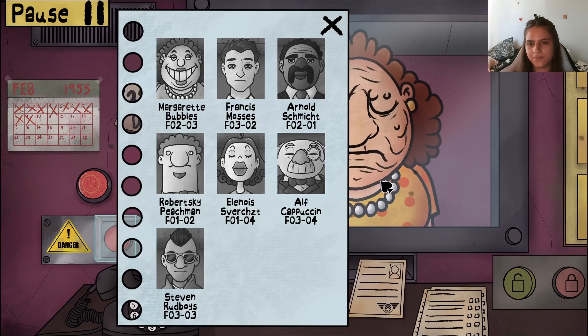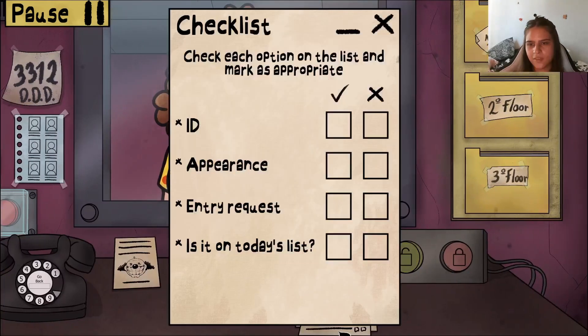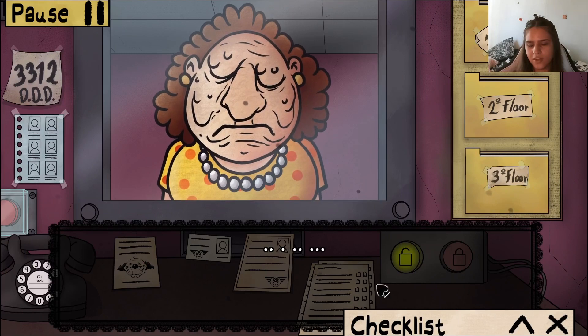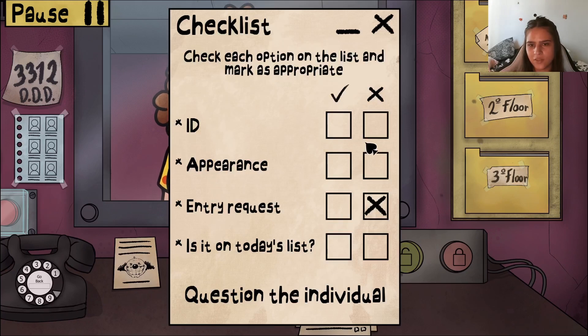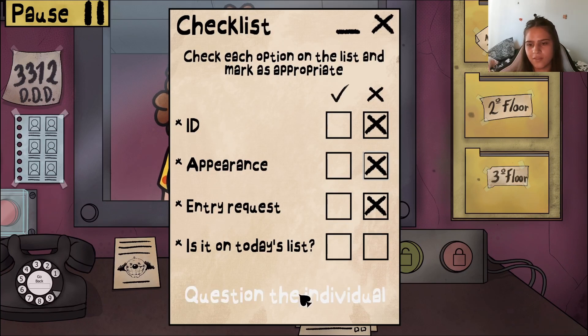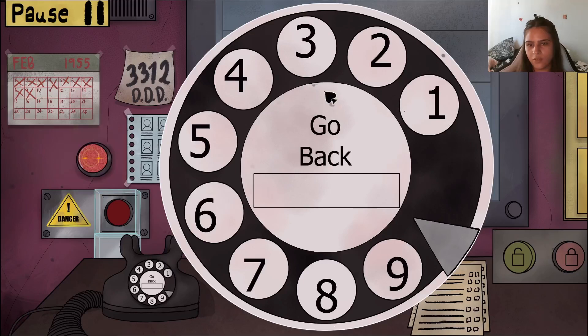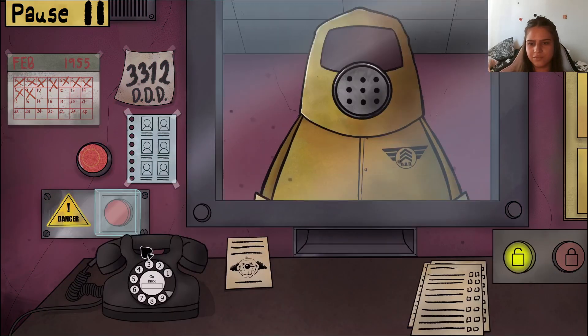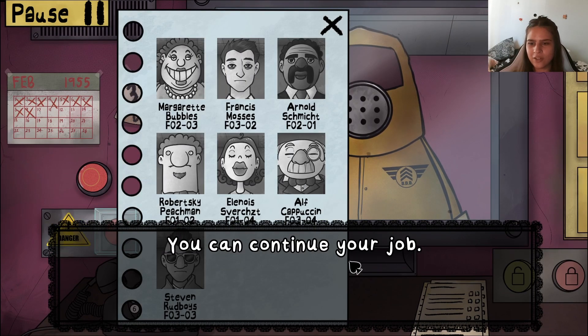Who's next? Entry request is all wrong, can't talk, ID is all wrong, and appearance is all wrong too. I don't know why I'm doing this — she can't talk, she is on the list just not as this person. I wonder what happens if we call the Triple D on an actual resident. Cleaning protocol completed.